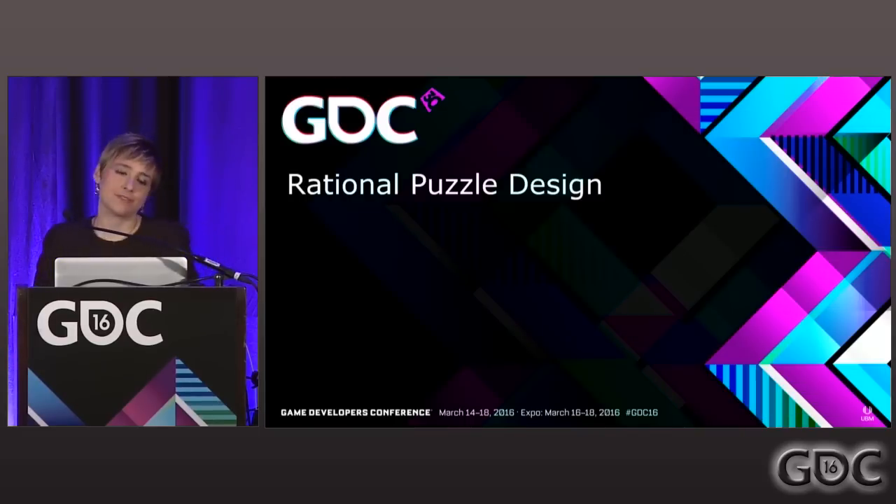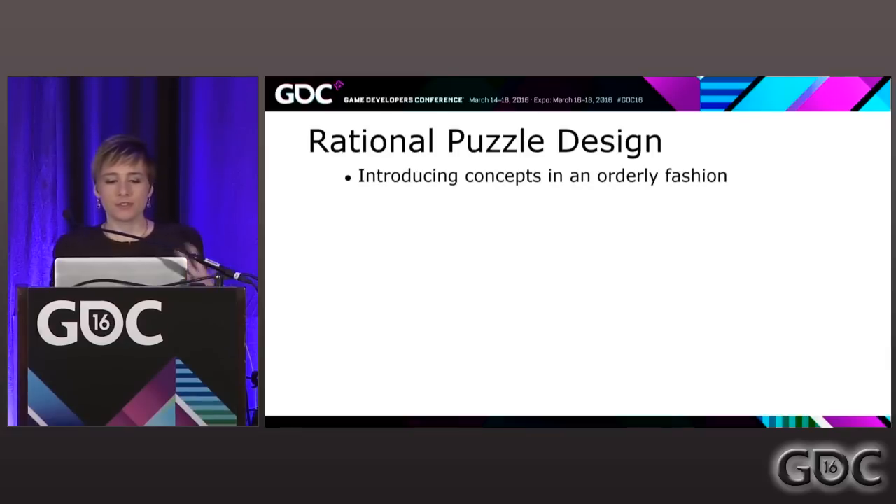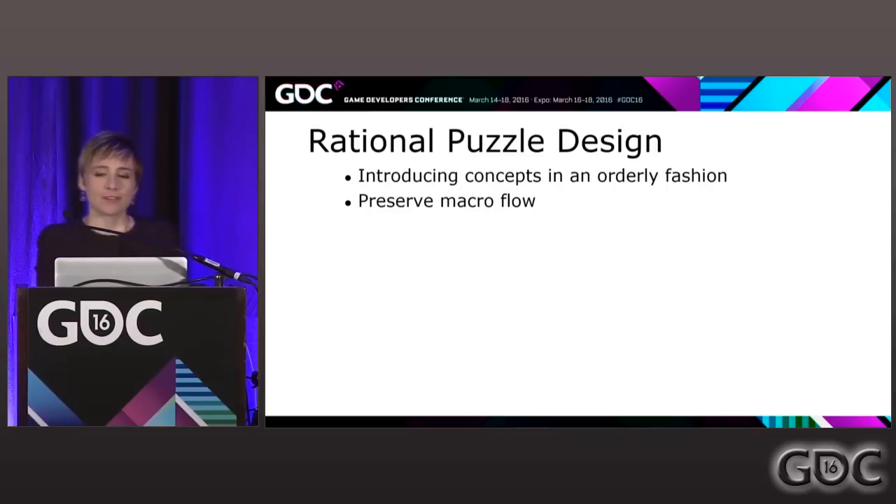For progression, we're going to break out into rational puzzle design. What rational puzzle design — or rational design in general — is, is introducing concepts in an orderly fashion and preserving your macro flow.